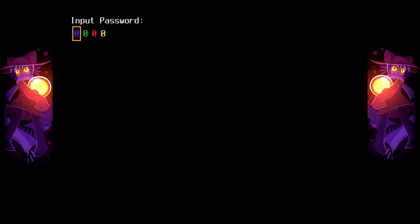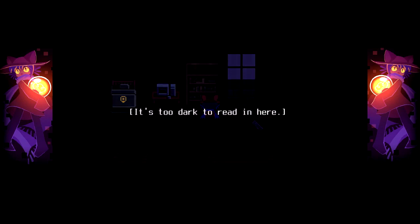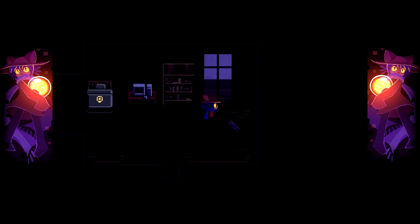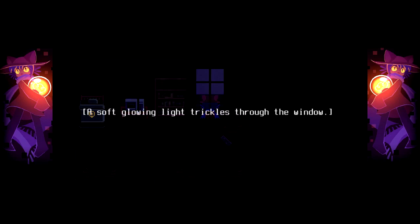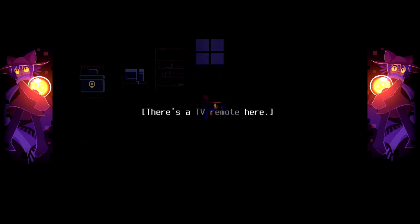Blue, green, red, yellow — they all incorporate some type of code and color coordinate. Access denied, of course. Dusty books — it's too dark to read in here. Well, where is the light switch? A soft glowing light trickles through the window. There's a TV remote here. We pick it up.